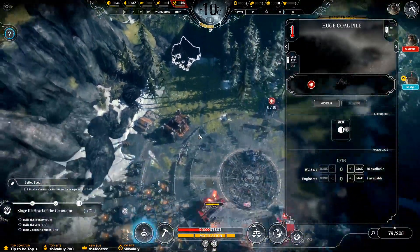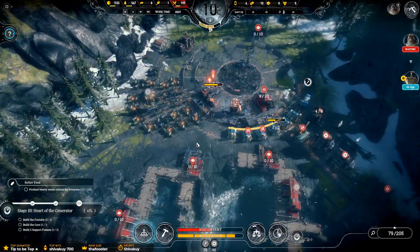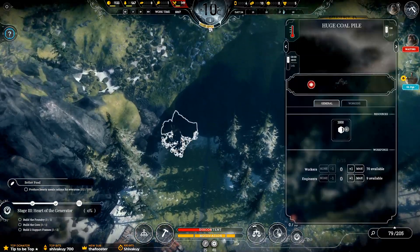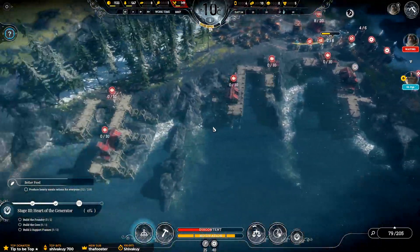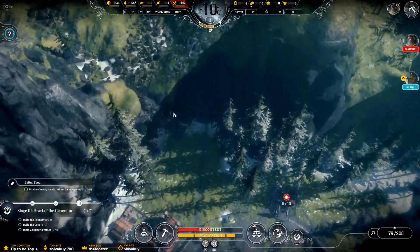There's coal at the top there — what the? Has that been there the whole time? Alright guys, if you're playing this when it comes out on the 21st, there's a coal pile right at the top there. That is weird, no one's mentioned that. But there you go, I guess it's a little bit hidden. Why would you go all the way to the top there?